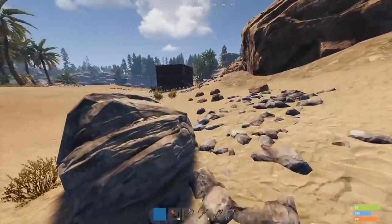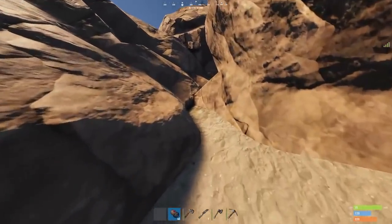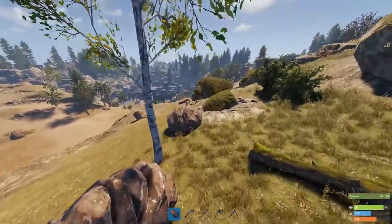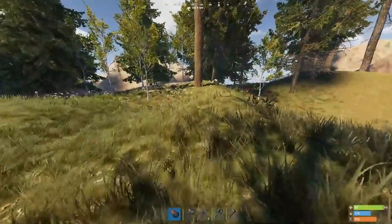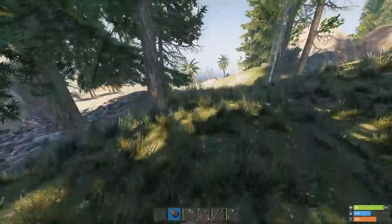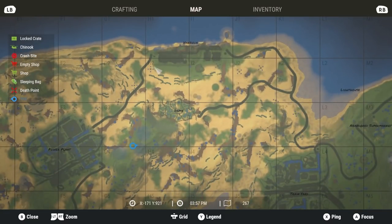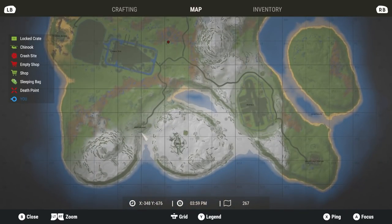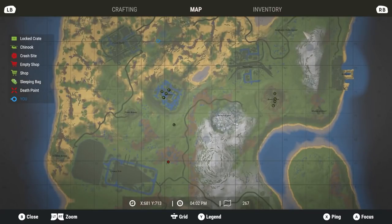There are three different types of ore nodes. A stone node has a whitish-grayish color. A sulfur node has a yellowy tinge to it. Metal ore nodes are the ones you farm to get metal frags once cooked. The best places to recycle components are harbor, which you can access without radiation, or the little mining outposts — Oxum's Gas Station, bandit camp, or outpost. Make sure your weapons are unequipped when entering bandit camp or outpost or you will be killed.